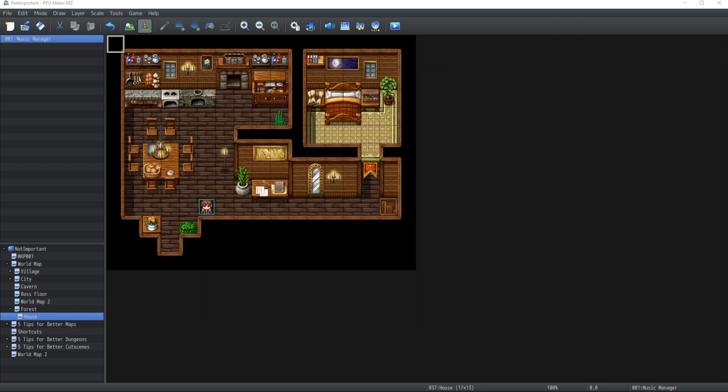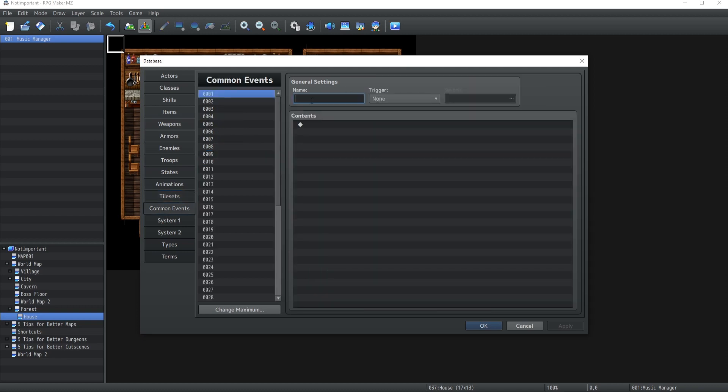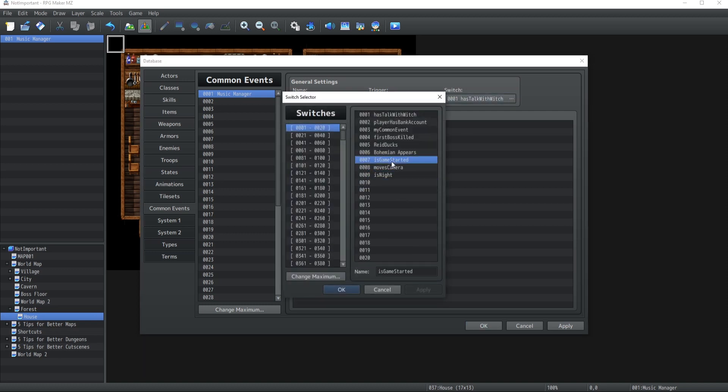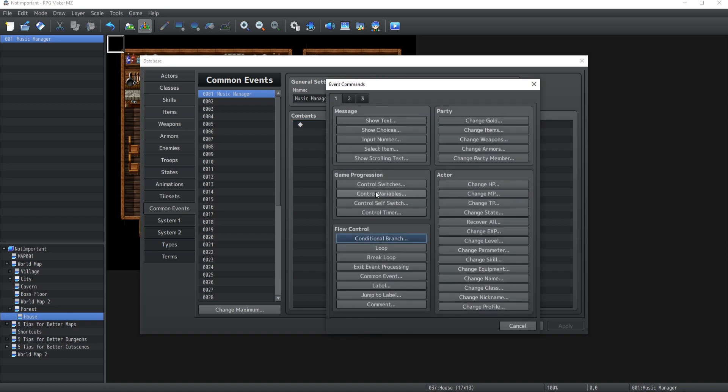The third great way to initiate background music and background sound inside your game is with common events. The way I implement this is super simple. Let's say I have a 'music manager' common event, which is going to be a Parallel triggered by a 'Is Game Started' switch. It's very basic and super simple, but keep with me because it can get quickly complicated if you're not focused.